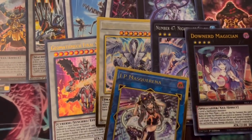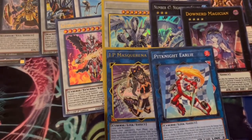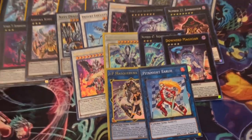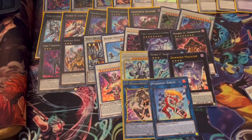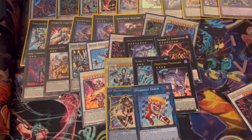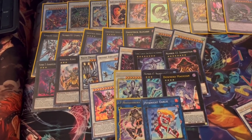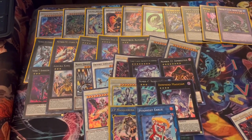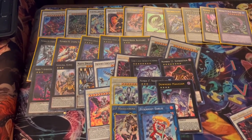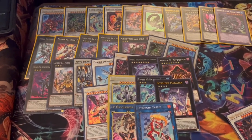None of those extra deck cards lock you into anything, so it's really up to you what you want to play. That's really about it — I hope you all enjoy. Let's go on to the combo tutorial. We'll do combo one for the main version, and I've been able to do the deck two with Book of Eclipse and Imperms in the deck.